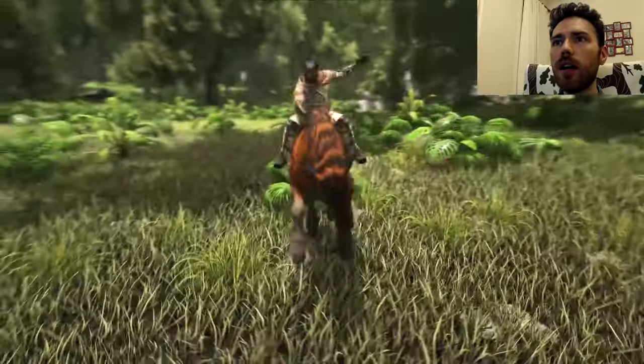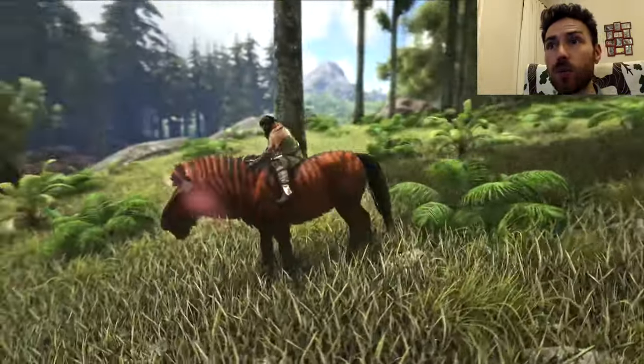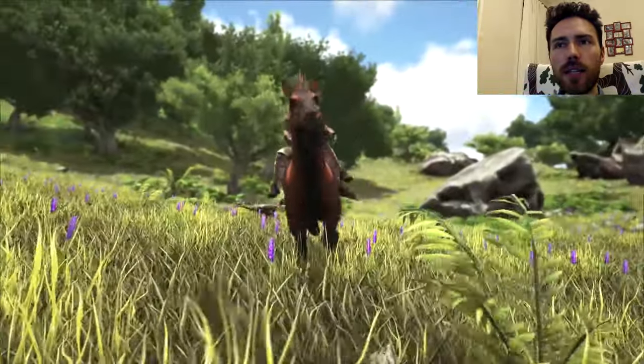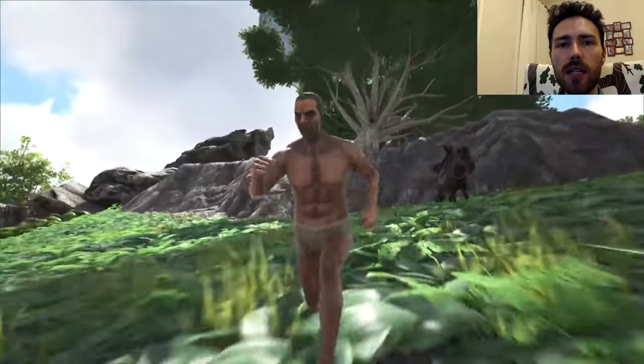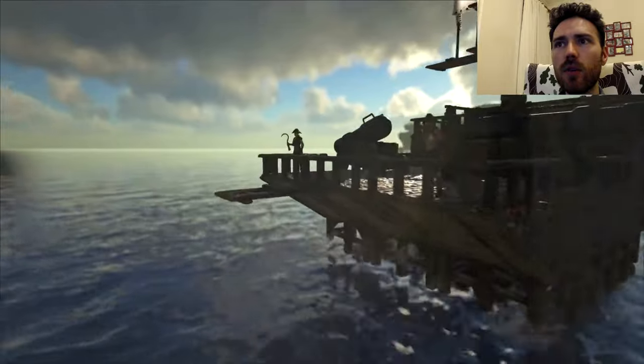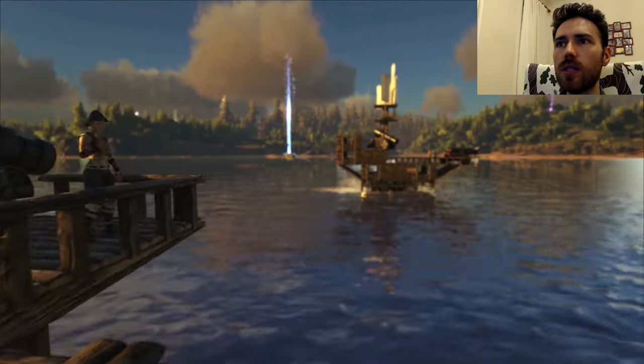So that looks pretty cool. This is the taming mechanic they were talking about — you're going to have to keep jumping on top of it, a bit like Red Dead Redemption. You've just got to jump on the horse to break it in and eventually you can tame it. This is brand new — lassos! They've actually added a lasso. They've not said that in any of the patch notes. That's really cool.